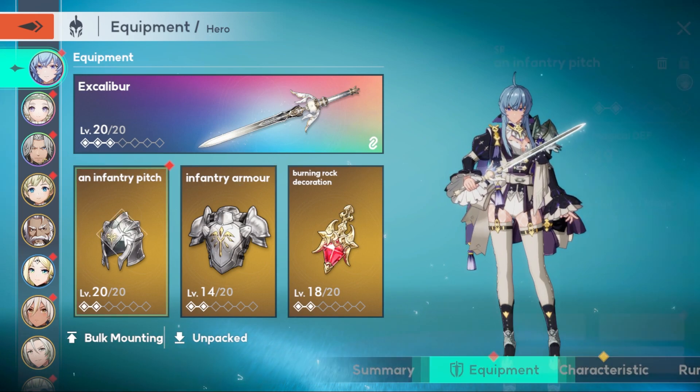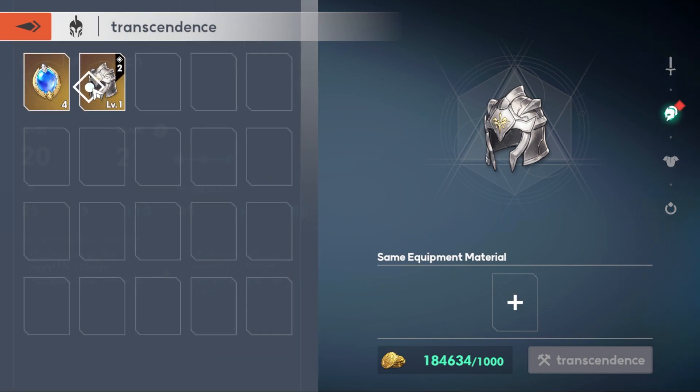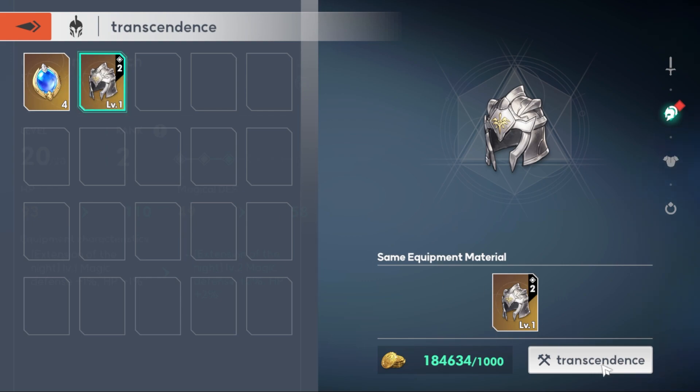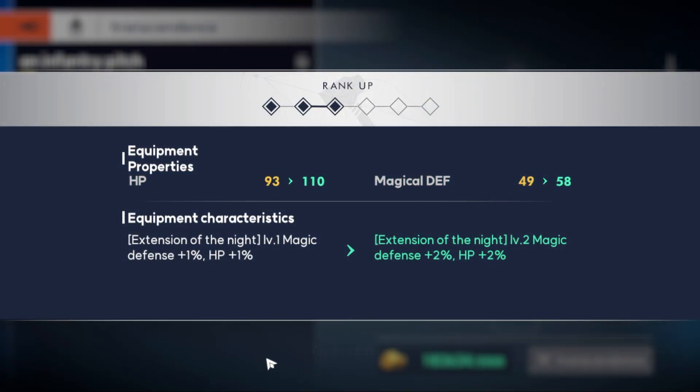I got lucky — I've got her selected weapon. There are two gacha in this game: the unit gacha and the weapon gacha, very similar to Genshin. Items like this you can transcend — you can increase the rank. Basically you have to get more stats, as you can see here.